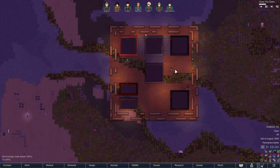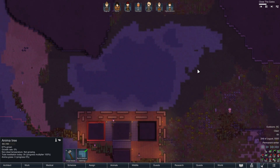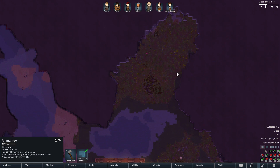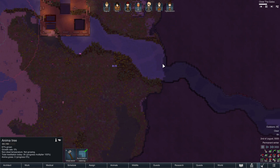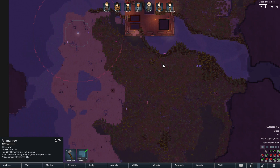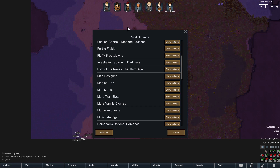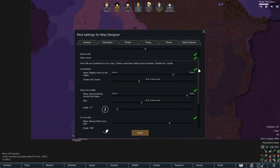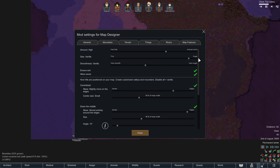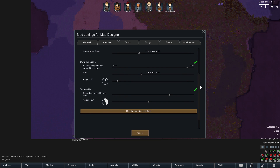There's a conveniently nearby anima tree that is just outside the range of all this built-up stuff. I kind of think it would be cool to build our base here — it's a very nicely fortified area. Full disclosure, I used Map Designer and Map Reroll to get it just right. Might as well open up the mod settings and Map Designer so you can see what our settings are.